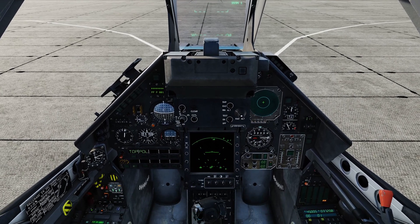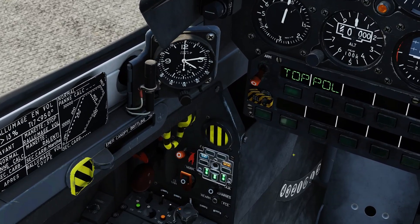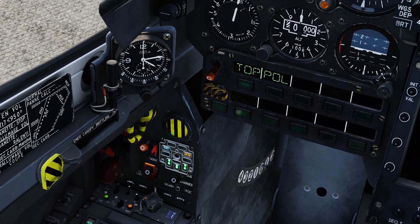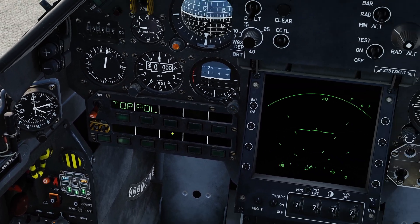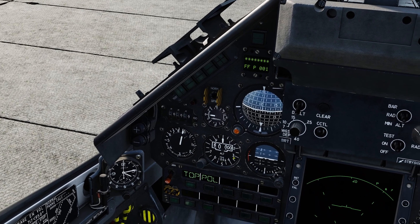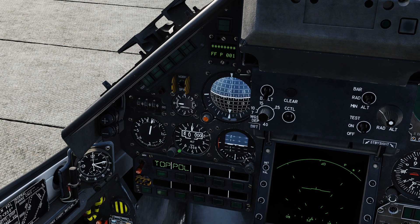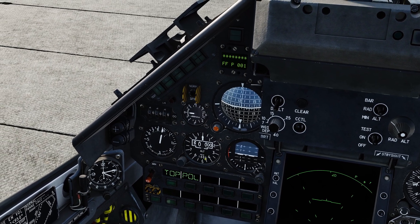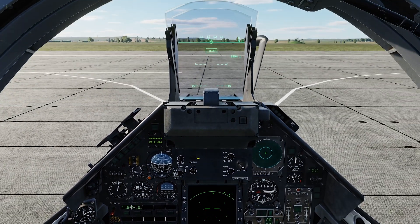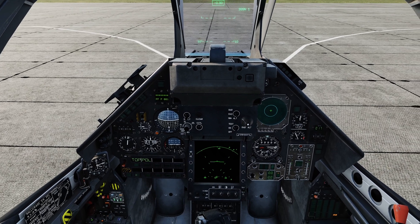Before we depart we're going to check a few things. We're going to double check that we have our nose wheel steering on, which we do because it's indicated with the blue light, and that we've calibrated the barometric pressure on our altimeter. It's easy to do this on the ground — we just adjust it until it reads zero feet and it will be correct. The calibration setting is 1081 or 1008.